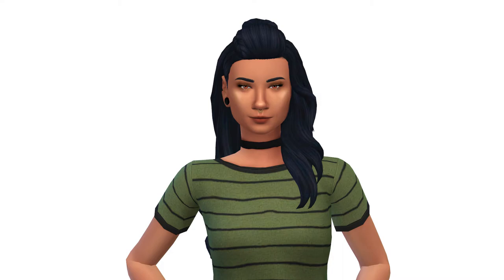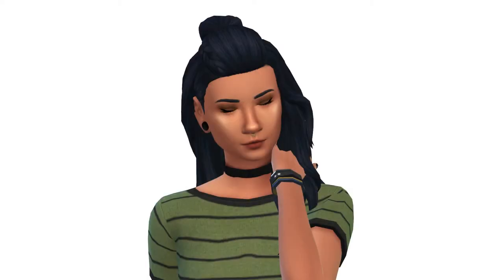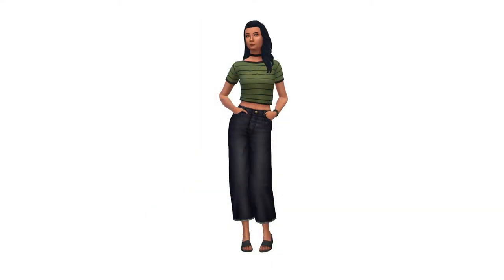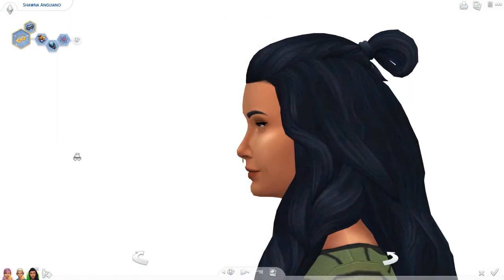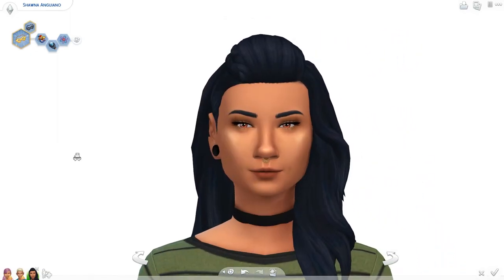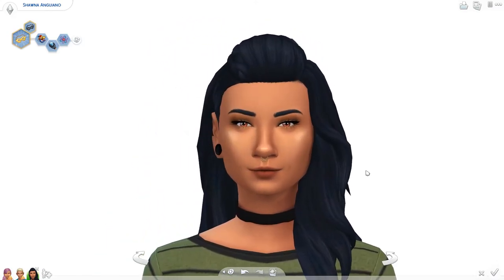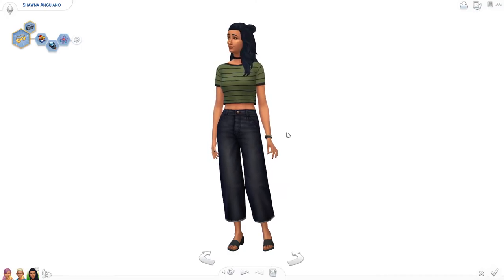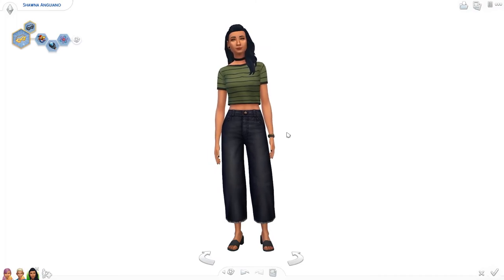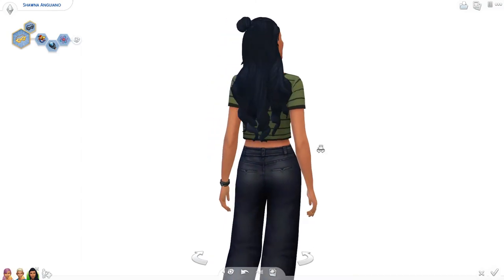Okay you guys, this is Shauna Anguiano. I said maybe I was going to have the traits influence what she's going to look like, but I don't think I ended up doing that — I just went with the flow of things, and this is how she turned out, and I think she's actually gorgeous. She has a very cute face; I love her nose. I have never made a sim with a nose like hers before, so it's really fun how this genetics challenge makes me make sims in a different way. I personally love her style.